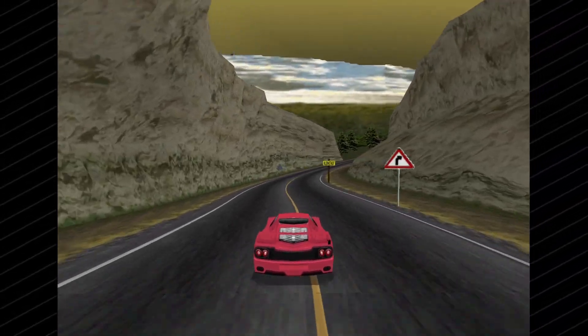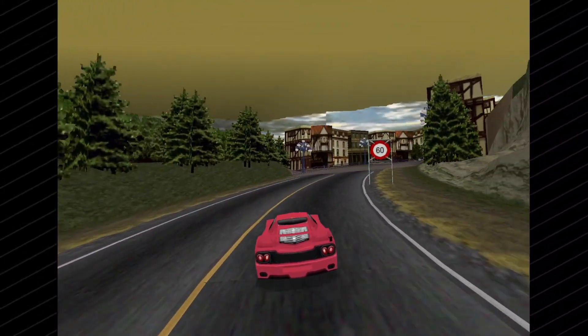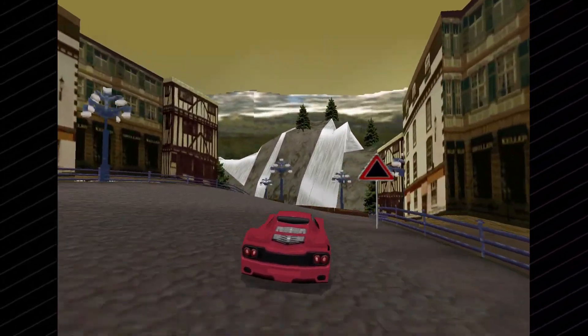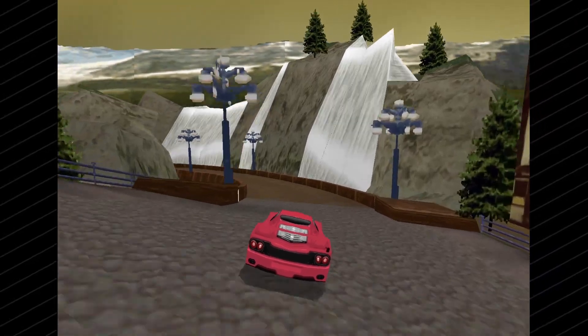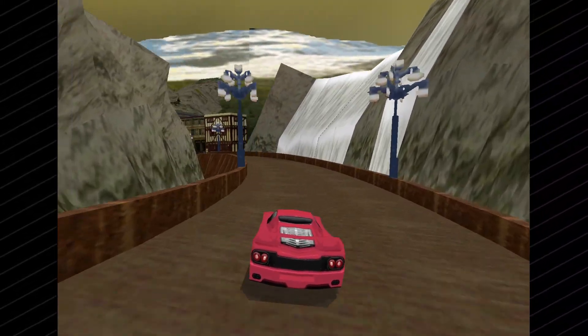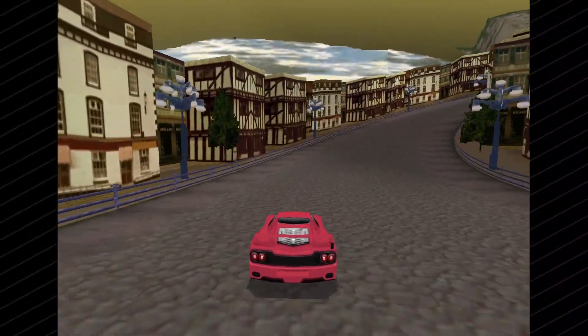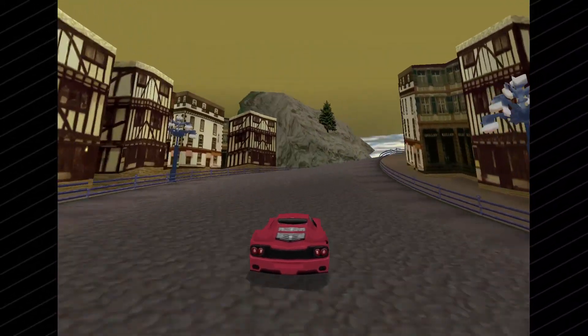Coming up to the Kleinstadt, meaning small town in English, a brief waterfall section splits the town into two. The buildings are standard visual shorthand to represent a town, and they carry the same blocky aesthetic seen in other tracks. However, here they give off a quaint, calm vibe that is so prevalent throughout the track.